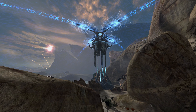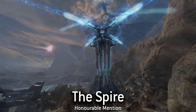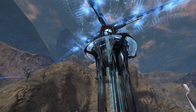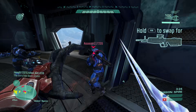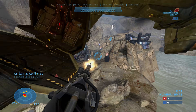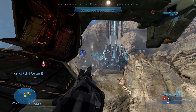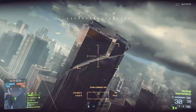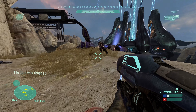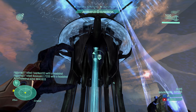For our final honourable mention, we have a map that speaks for itself — The Spire from Halo Reach. We've talked a lot about verticality, and what map does verticality better than The Spire? This map was the highlight of Invasion for me, and at the time it felt like a map no game — Halo or otherwise — had ever done before. The only map I've ever played in any game that gave me a similar vibe was Siege of Shanghai from Battlefield 4. So it's clear that I love The Spire — but you're probably wondering why it's not on the main list.